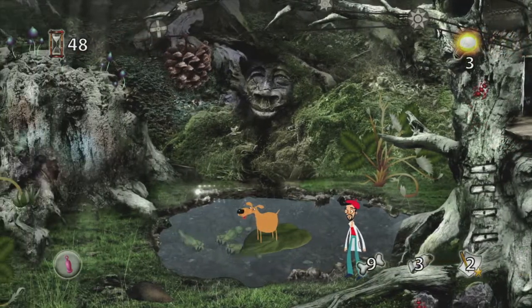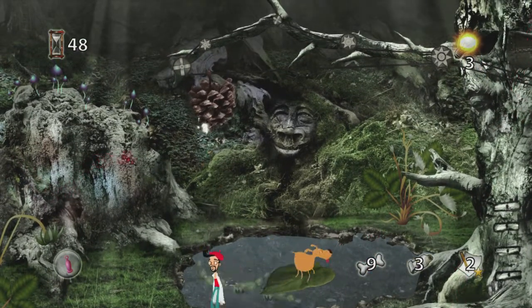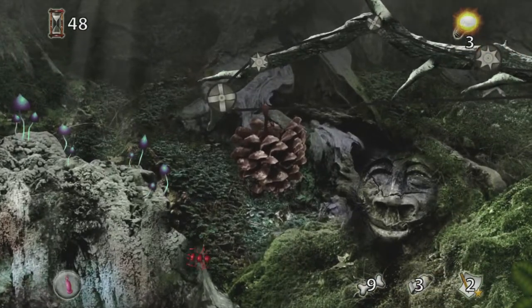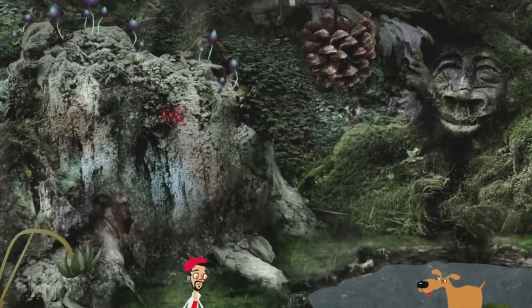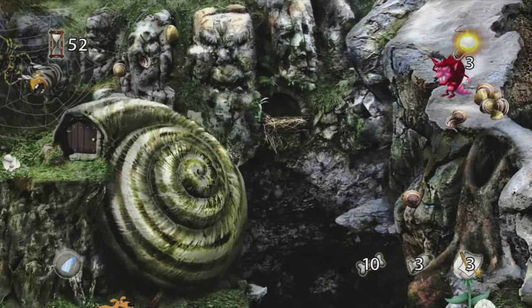This is when you are in the tree house after you figure out how to get the pine cone to the other side of the lake. Make sure you sketch it before you drain the pond and you should get that one out of the way. It's a pretty complicated puzzle, but make sure you grab the sketch before you forget.